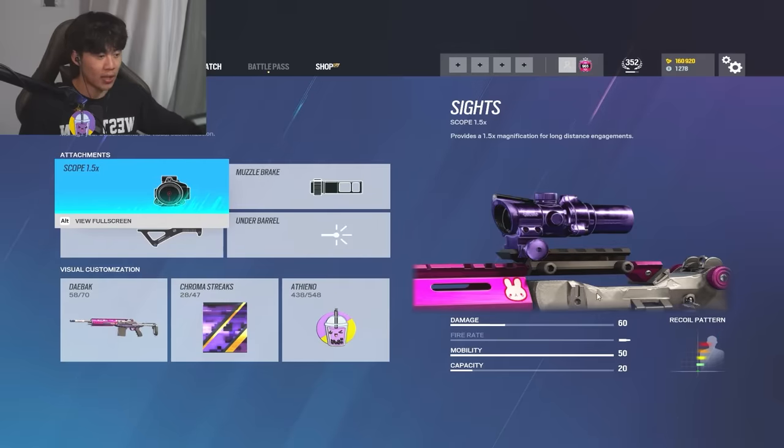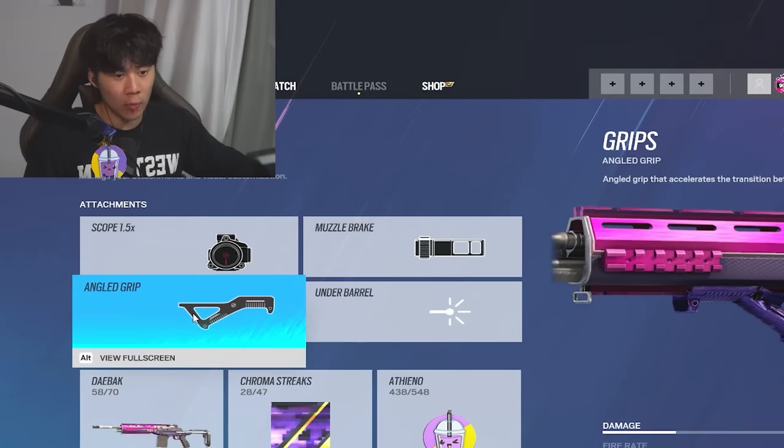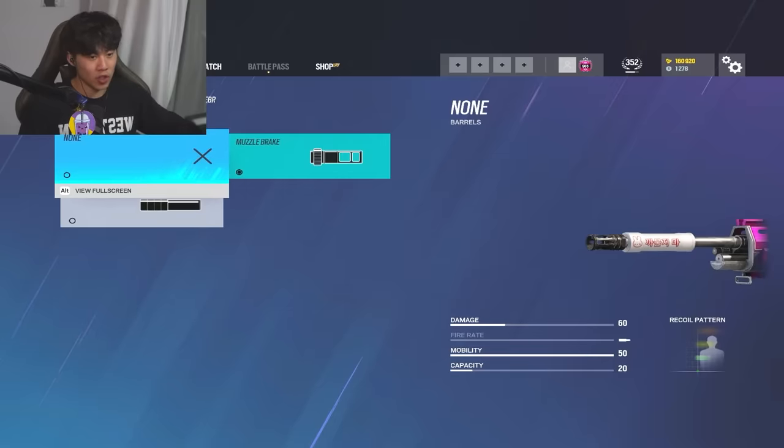Super strong DMR - 60 damage a shot. Two shots to the body is going to kill someone. Angle grip is actually very, very good on the EBR because there's zero recoil on the DMR. Compared to a lot of other weapons I don't recommend running angled, but on DMRs angled is actually pretty good - depends on the gun though. I use muzzle brake instead of the flash suppressor.